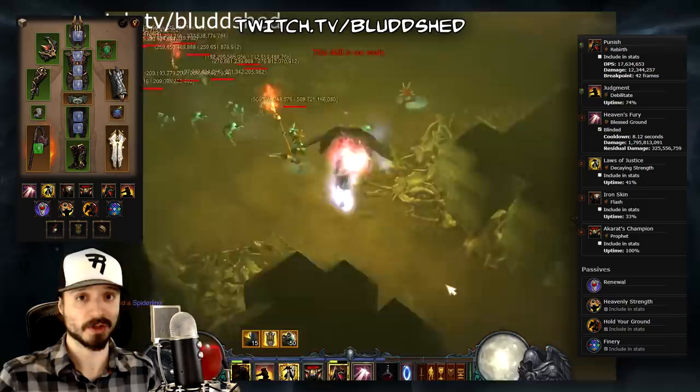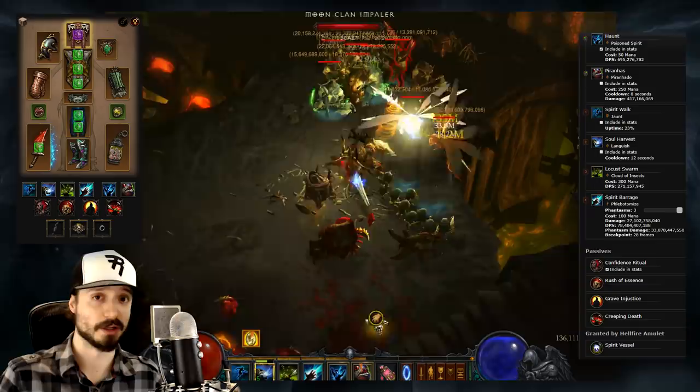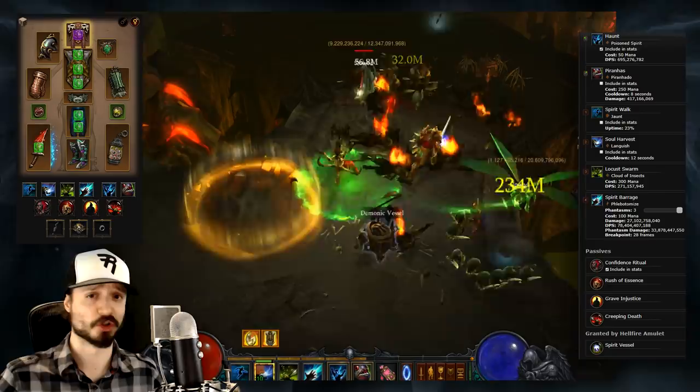Next, for the Witch Doctor, we have Legacy of Nightmares Spirit Barrage — the only Legacy of Nightmares build left on our tier list, and the top Witch Doctor build of Season 11. The Witch Doctor now has multiple stronger options that are easier to gear for. Our next three are Firebird Archon, Vyr Archon, and Tal Rasha Vyr Archon.